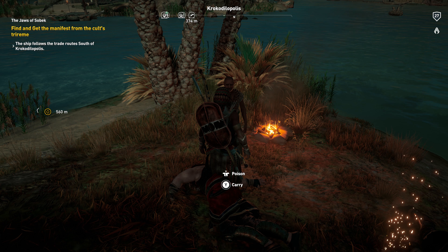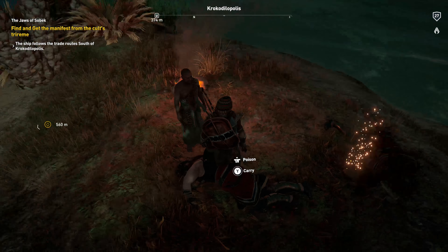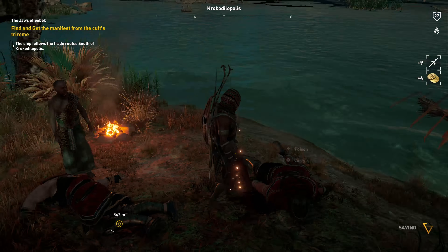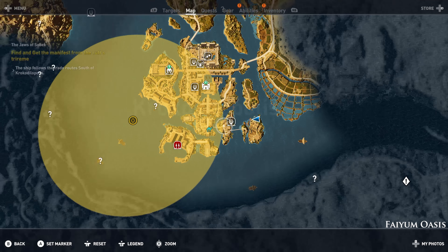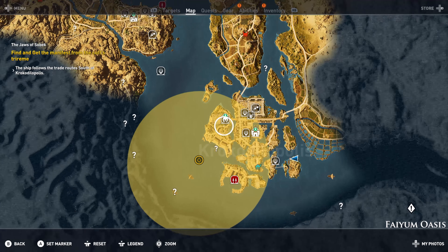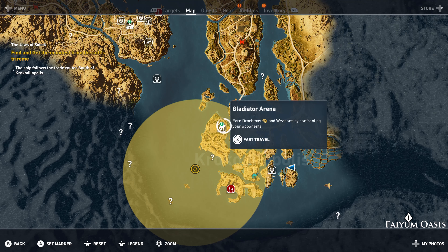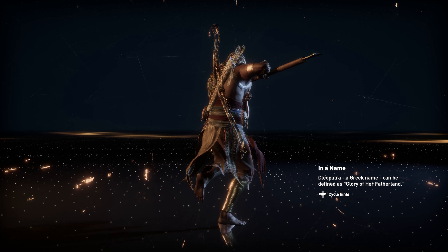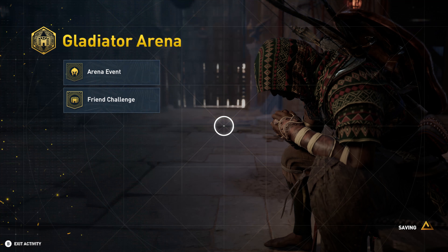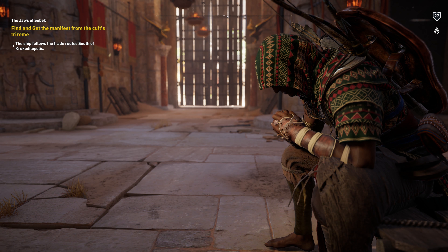So you have seen it - by Sobek, it is unthinkable. I am Padia Set, I serve in the temple south of the city. Forgive me, I must return - I need to pray for guidance. This is going to take more than prayer, priest - we need to act. The mummies had markings on them, I think they are being moved by ship. The cult has a trireme - it follows trade routes south of the city. Do what you must, Medjay, but please risk no more bloodshed. Bloodshed comes whether we risk it or not. I should search for the ship's manifest - it will tell me where these mummies are headed.